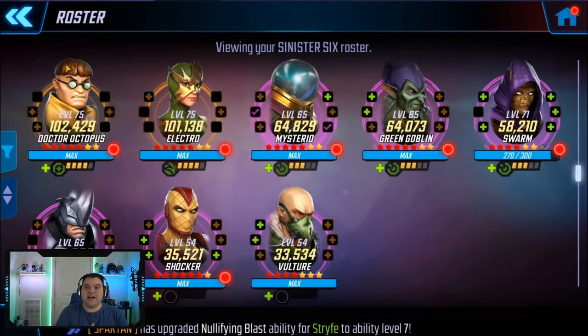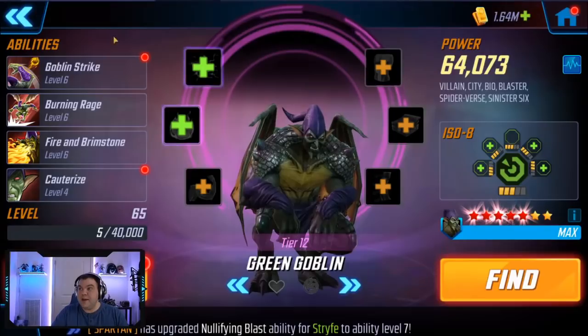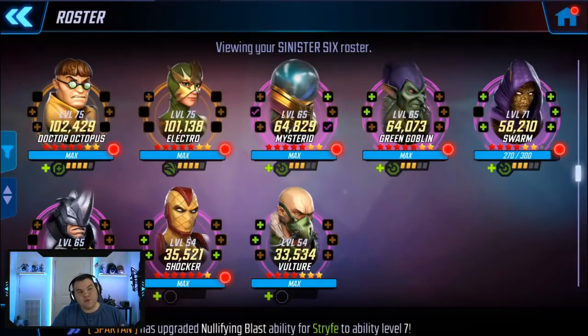Once you have Doc unlocked, the optimal lineup is going to be Electro, Mysterio, and then you choose from there. Green Goblin works great because of his passive constantly dispelling positive effects on the enemy team, since everyone in Sinister Six is Spider-Verse characters. Rhino is great for defense, especially against teams with blind. Shocker I don't bother with. Vulture is another good character, Swarm is pretty good too though Swarm is really only usable under Doc Ock. Mysterio is a no-brainer - he applies deflect to the team at the start of the fight and gives bonus focus. Mix and match that fifth slot, but definitely use those top three.